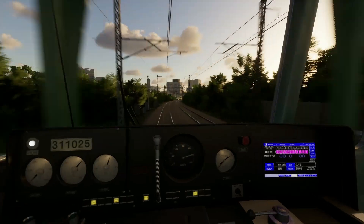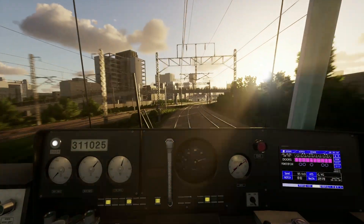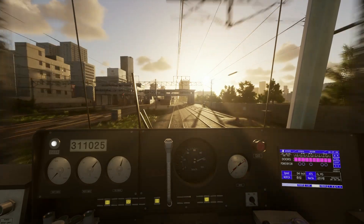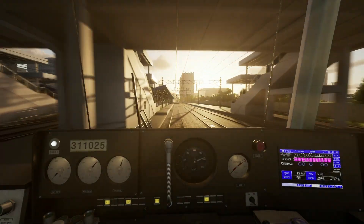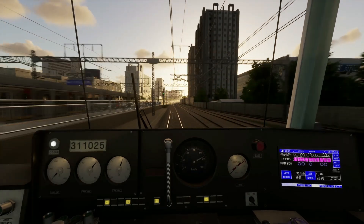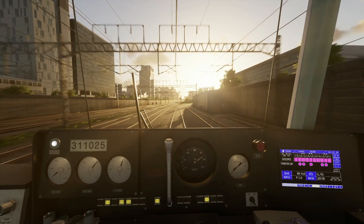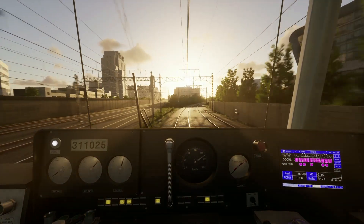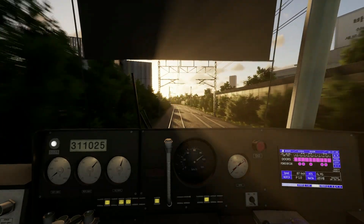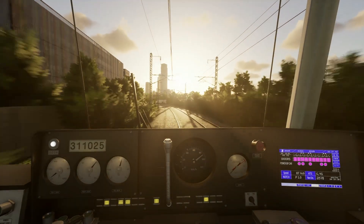Beams of sunlight just blasting through each pillar there. That signal's green, but it trips me out going past those signals because sometimes they will actually change right in front of you and make you think you just passed a red. I'm assuming it hits some sort of sensor a couple of meters before the actual signal. One of the cool things is there's actually a sun blind — page up and page down keys to lower it — but the sun is pretty deep right now so it's almost useless.